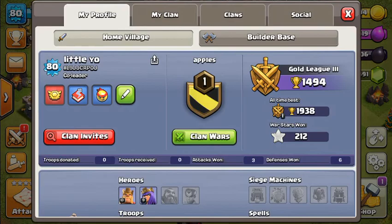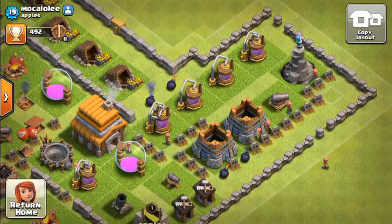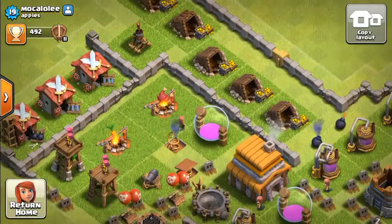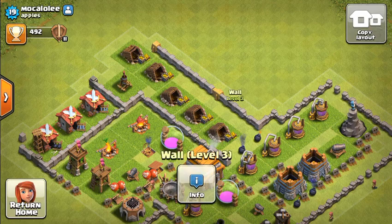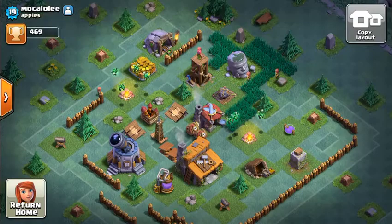Let's see Mokaloli's — he's one of my friends by the way. Well, all of them are. He's got open walls right by his Archer Tower, which is not such a good idea. Also, an air defense right here — that's not really an ideal place to put it. But he has got a good wall. He's not too good at Builder base, but he's got a gem mine.